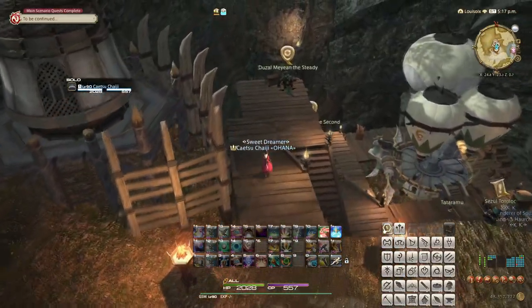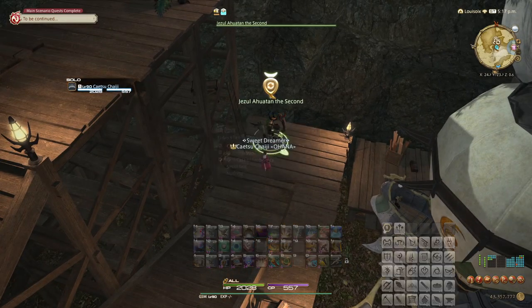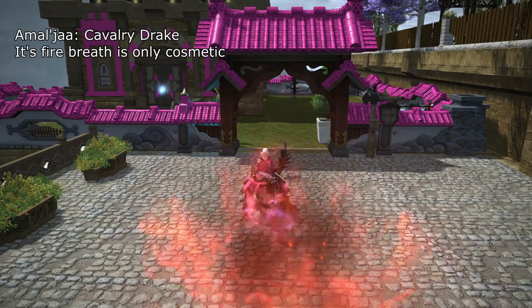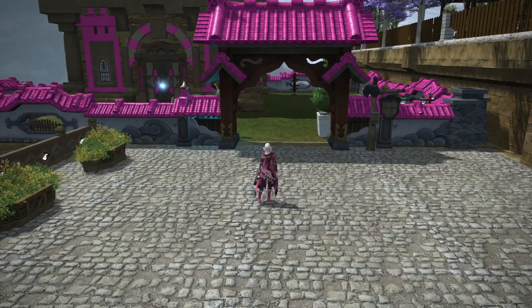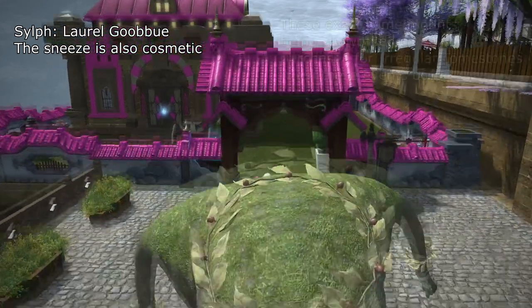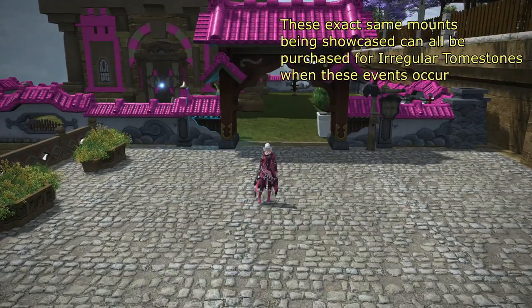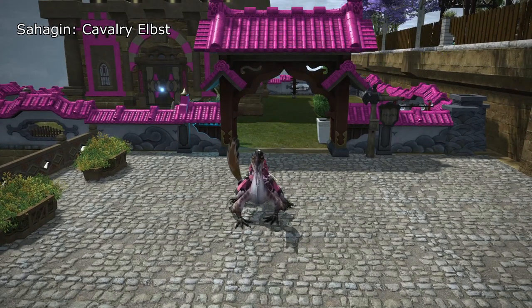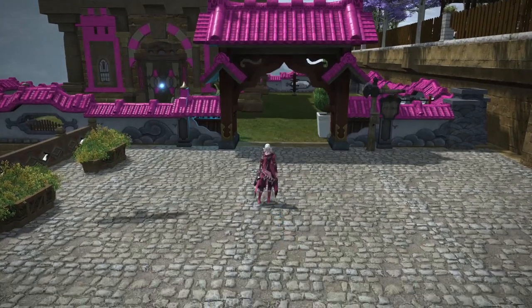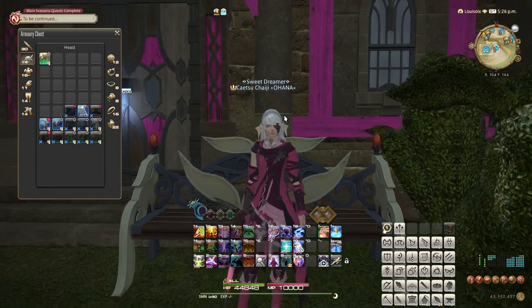Once all five A Realm Reborn tribes are maxed out, they will offer a final combined quest, and once that is completed, your rank with all of them will jump to rank 8. Not that it changes much. Each of the A Realm Reborn tribes offers minions, some housing items, and a mount. Amalj'aa and Sylph tribes additionally offer an orchestrion roll. I should mention that if you have ever gone out of your way to purchase some of the cheaper mounts on the menu for Irregular Tomestones, so-called Mog Tomes, you may very well already have all of these mounts, as they are always on offer for this event. However, despite all these sort of meh rewards, the final combined quest offers you a mask. Yeah, a mask. That's it. If you like it, that's great though.